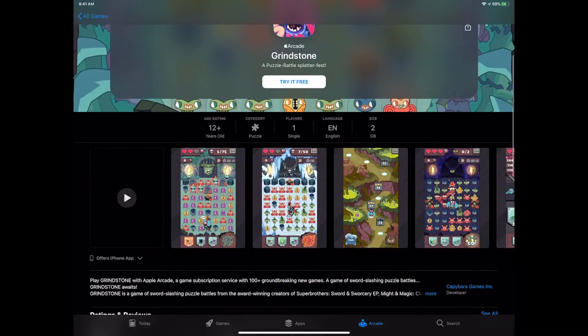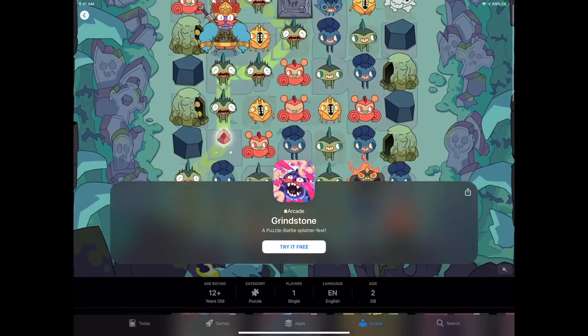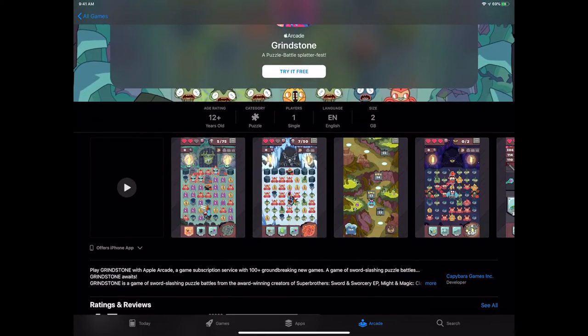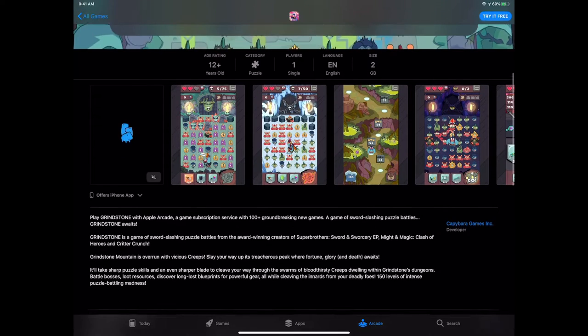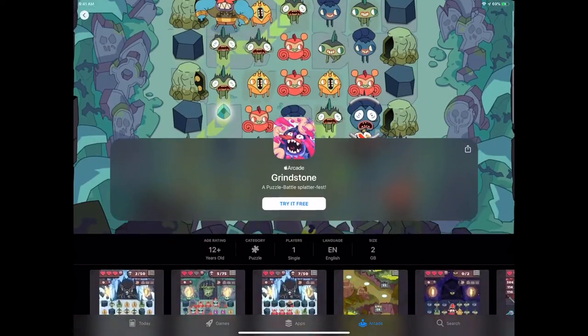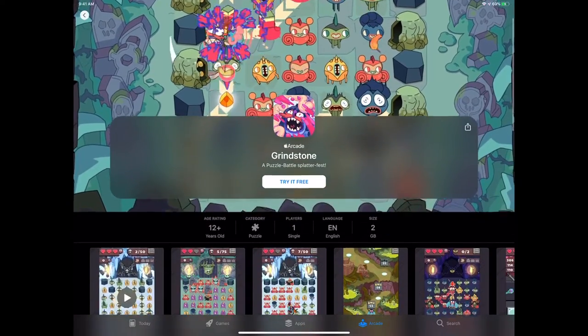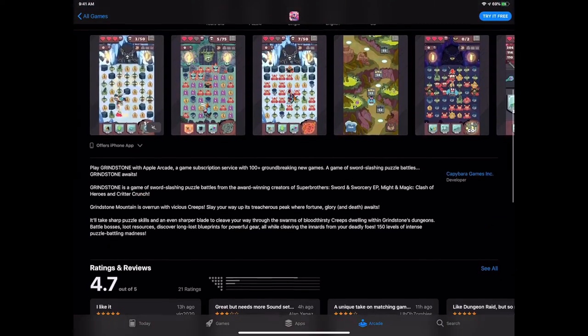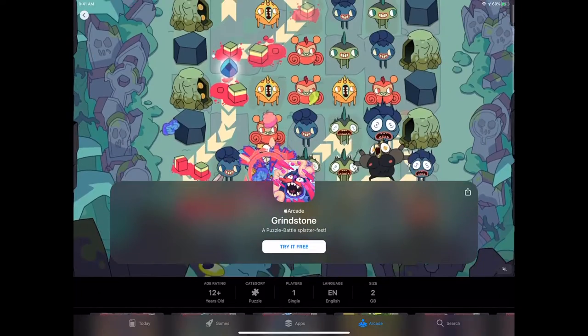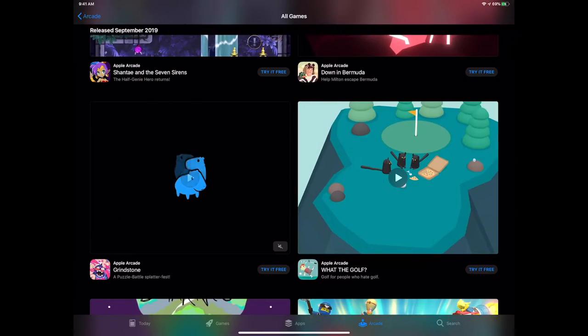Grindstone — it looks like a match-three game, specifically a path-connecting match-three. It's from the makers of Sword and Sorcery, which is quite a pedigree. This has a whole adventure battle basis to it — it's not just a match-three. It uses that mechanic and builds it out into an actual adventure experience. 150 different levels, dungeon boss battles, all built on a familiar accessible mechanic.